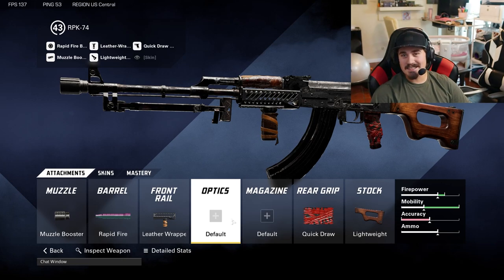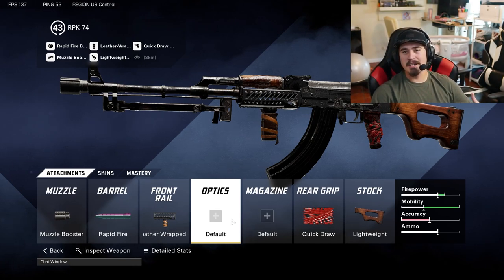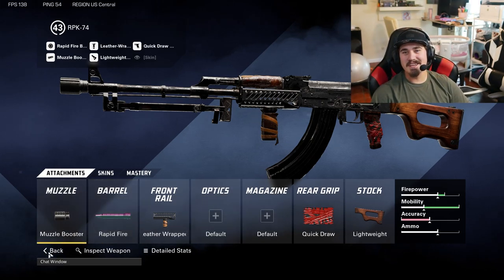This gun is slow — you're running slow. The only plus is it has a bigger magazine size. The time to kill isn't horrible; it's 0.40 seconds, so it's not too bad. You can kind of run and gun with it, but this is more of a step-back, play-in-the-back-and-mow-people-down style build, just like Rambo.